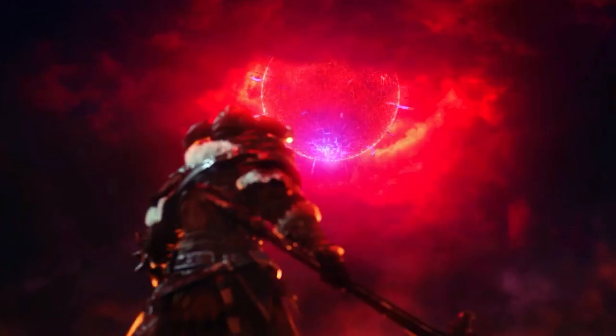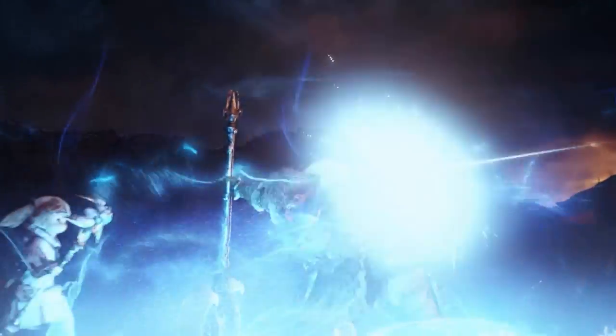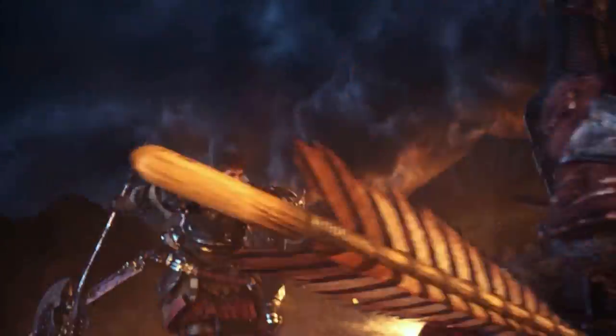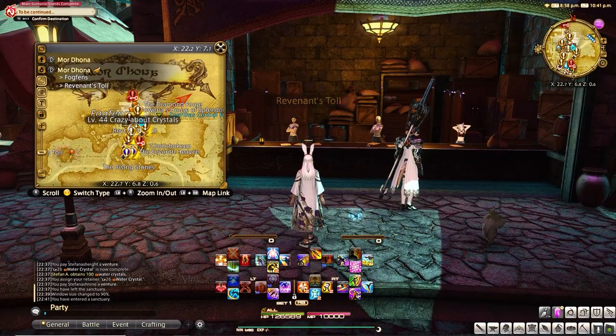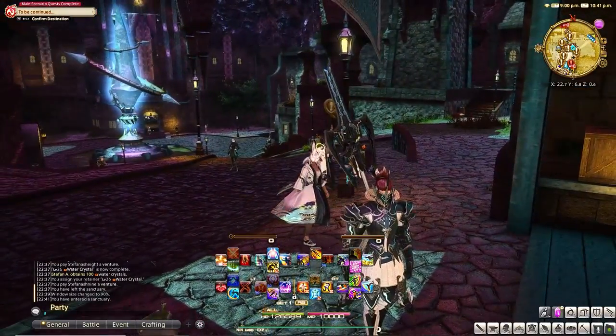Levels 50 to 60 — here is where a lot of the confusion is, so I will break it down for you. Your main goal here is to use your new Poetics currency to buy the gear you need from an appropriate vendor. Poetics will be your main gear source all the way up to level 79. Poetic Gear, which is the main currency to buy past gear, is meant to allow you to play through each expansion without having to upgrade your gear.